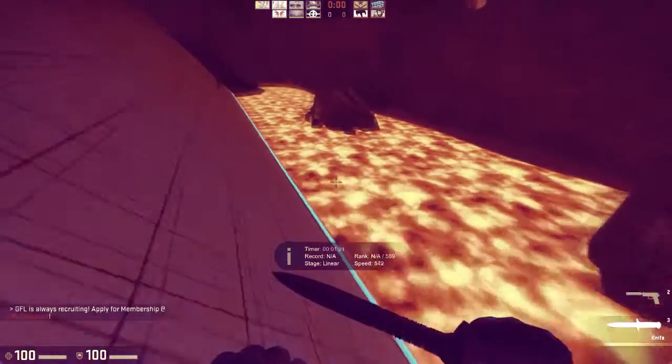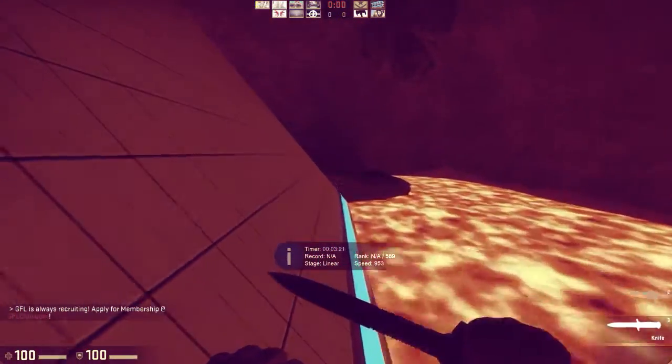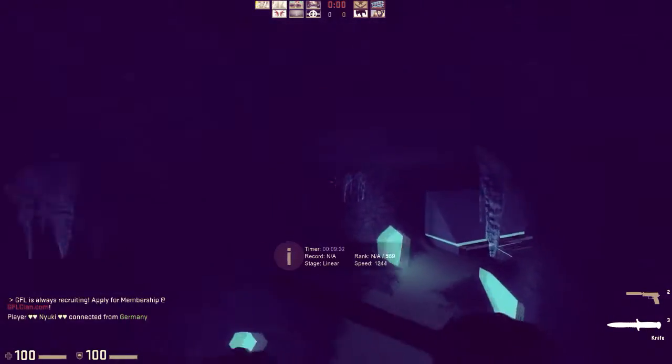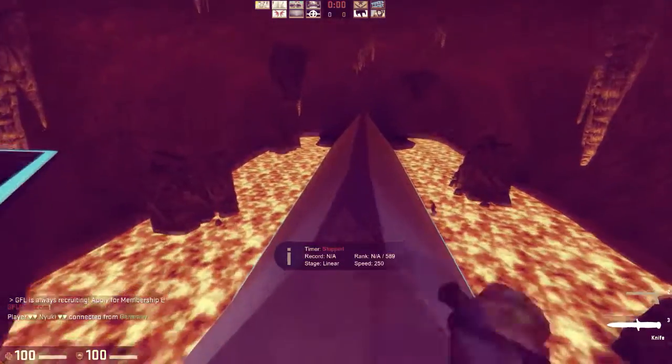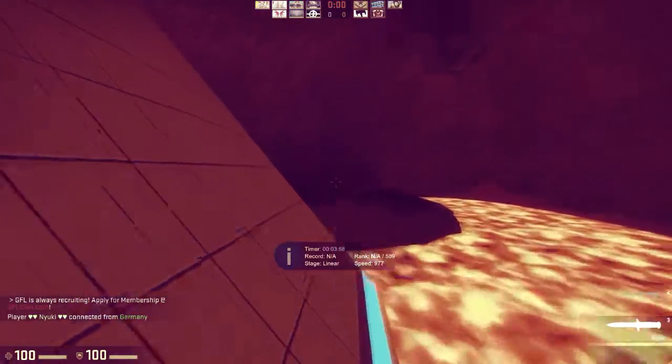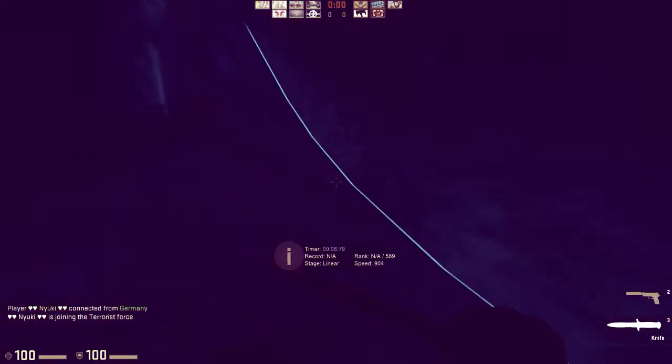You also have to keep holding A or D depending on which side of the ramp you're on. Also, don't get too much air because then you end up hitting things.